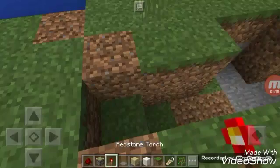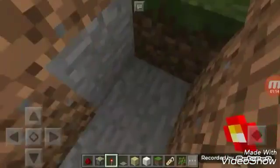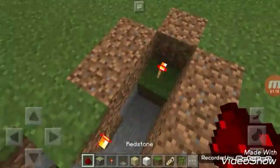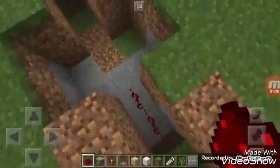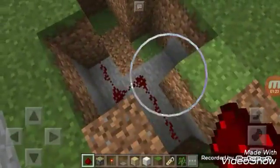So when you're finished, place your redstone torch there and there, and place your redstone there like that.